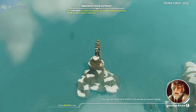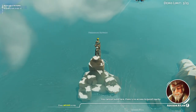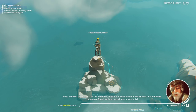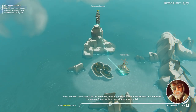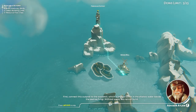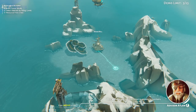We cannot build here — there is no tower with access to wood nearby. First, connect this outpost to the wood mill, which is located down in the shallow water beside the sea tree fungi. Without wood we cannot build. This resource extractor is missing access to workers.